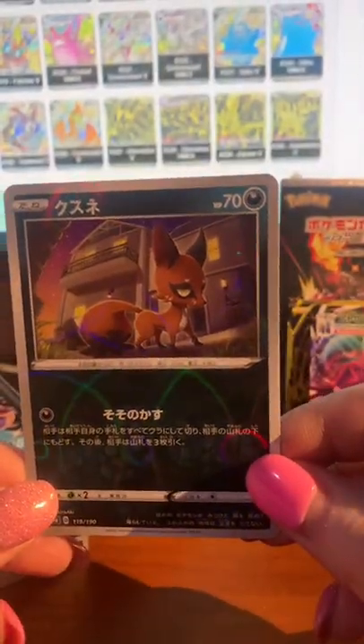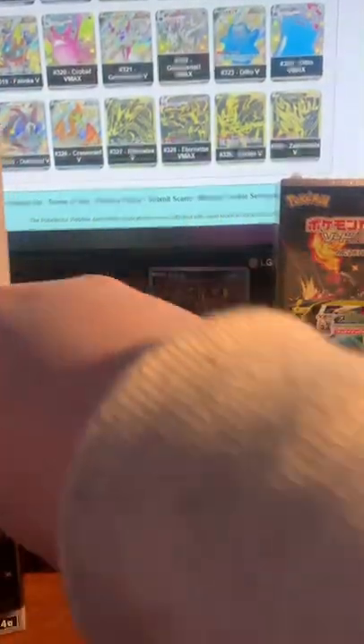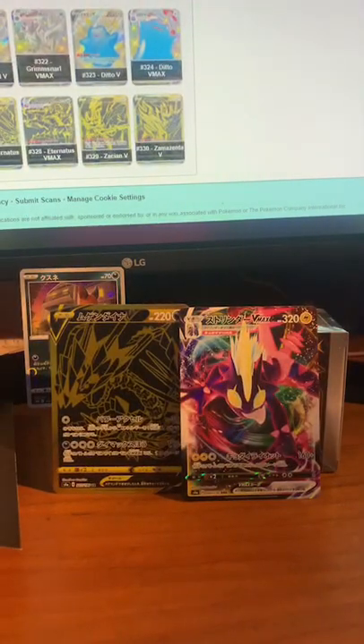The whole card is sort of soaked in it — it's really nice, I guess reverse holo or whatever you want to call them. Second pack! Pretty nice pull from the first one. I didn't expect to get a gold card. I'm not really a big fan of Eternatus — not my thing — but that's okay. I'm just glad people are watching and enjoying. Hello everyone! This is just promotional art.